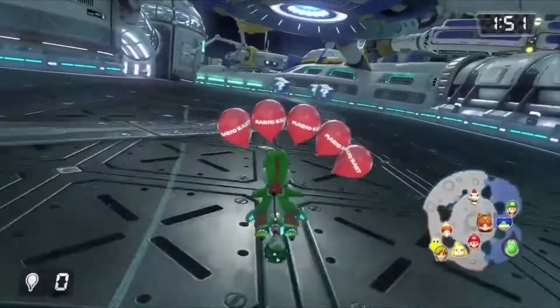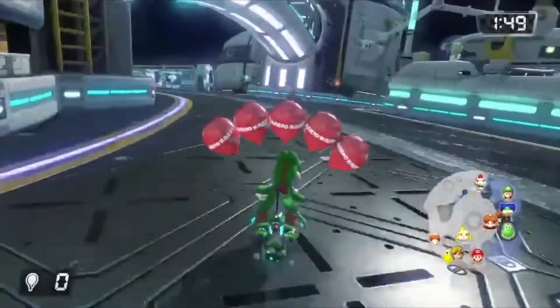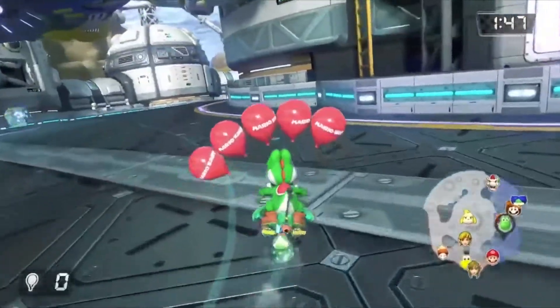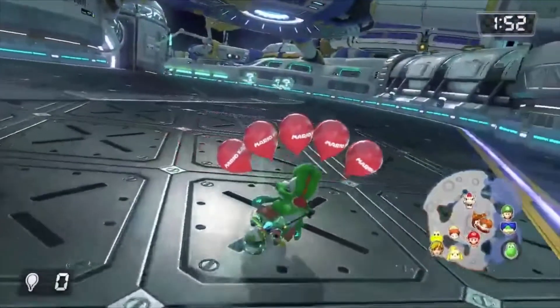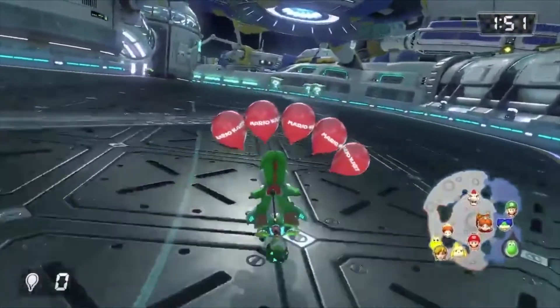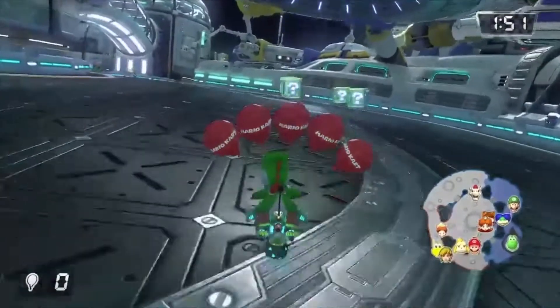For my last tip, I have the Quick Turnaround. There is a quick turnaround method in Mario Kart 8 Deluxe that is mainly used in Battle Mode. To perform this trick, simply hold a direction while also holding both A and B at the same time.